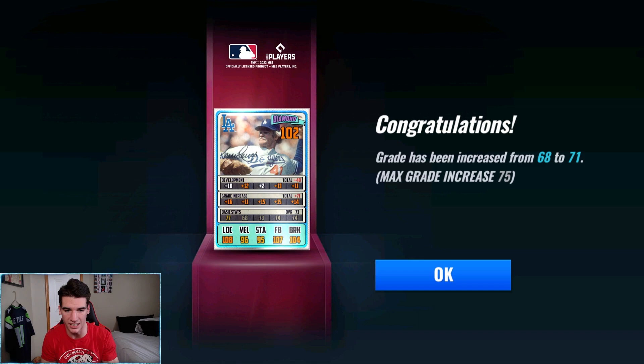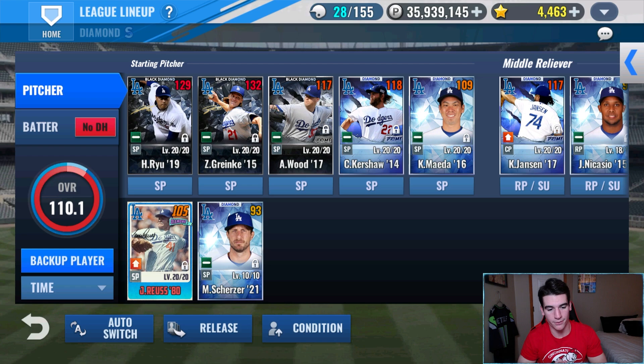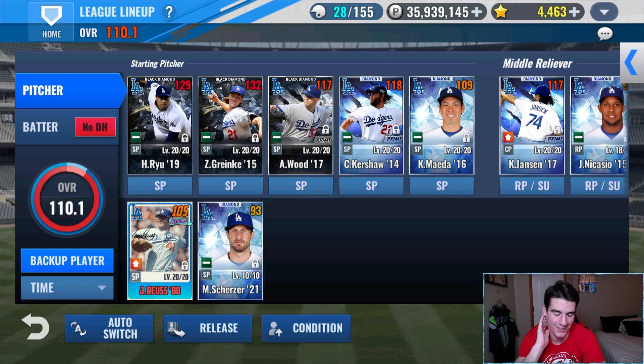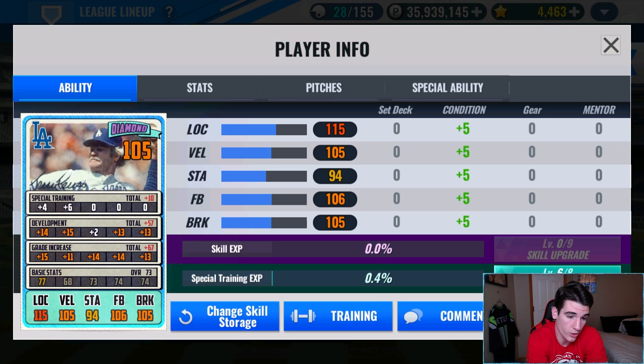That's what it looks like in terms of the GI distribution, basic stats, and development that we got. Now that he's diamond and we have a good GI on him, we're going to go ahead and finish off the train with amp tickets. I went ahead and finished Jerry trained to level 20. I used some amp tickets, but I'm not going to show you guys that because I messed up - I made some mistakes and it's pretty painful. I'm not perfect and I'm still learning.